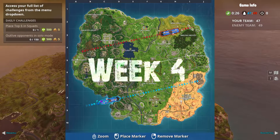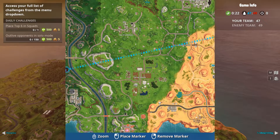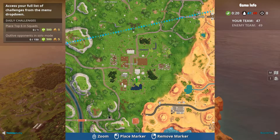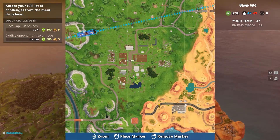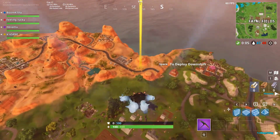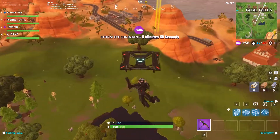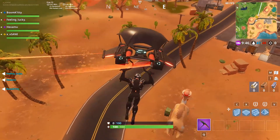For week four's battle star, head southeast of Fatal Fields to the entrance of the desert. You'll see a camel drinking soda with a hard hat on. Land on the top part of his back to get the battle star. If you slip off, you can easily climb on the vending machine or build a small ramp to get on top of his back.